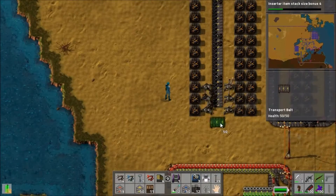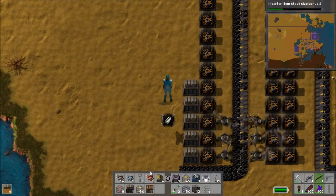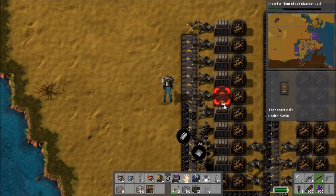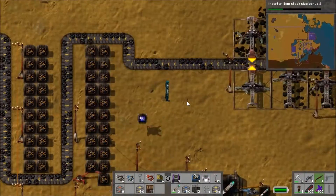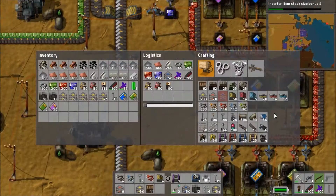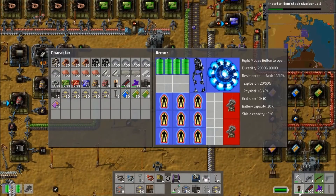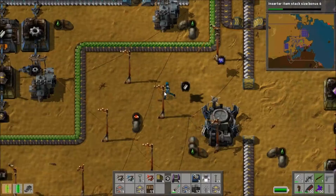The coal system needs maintenance — I've been neglecting it and didn't check it at the end of last episode. I add more chests with burner inserters to get things moving again. The chest being emptied by the long-armed inserter is nearly done — I get rid of some used-up mining drills and we're very close to finally clearing out the coal area.